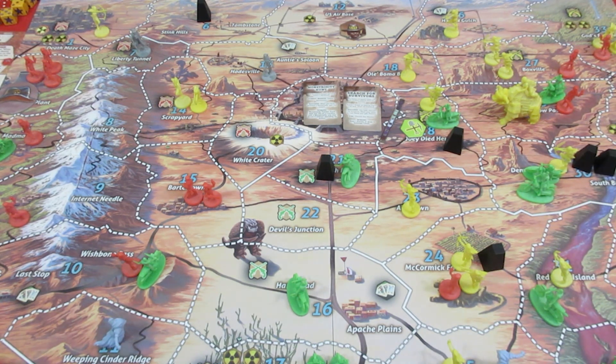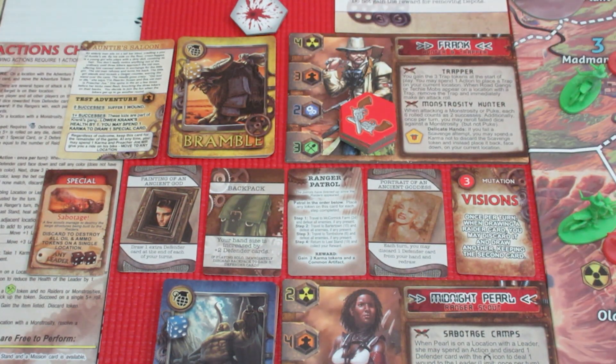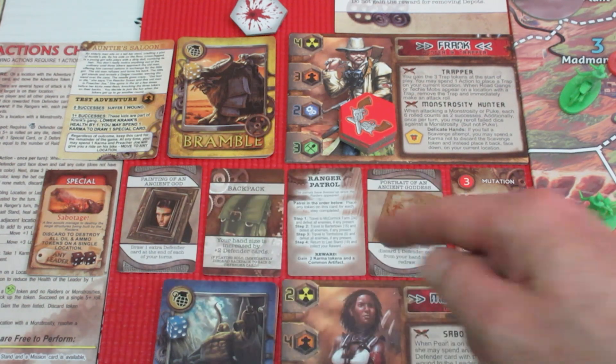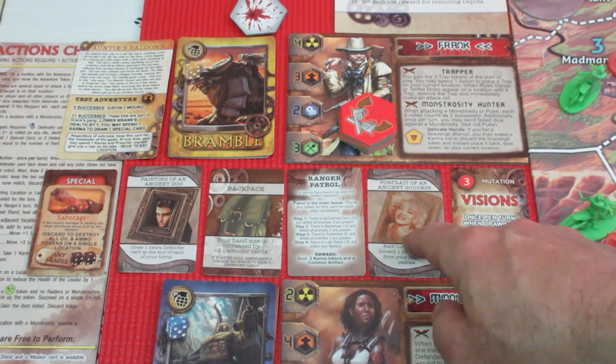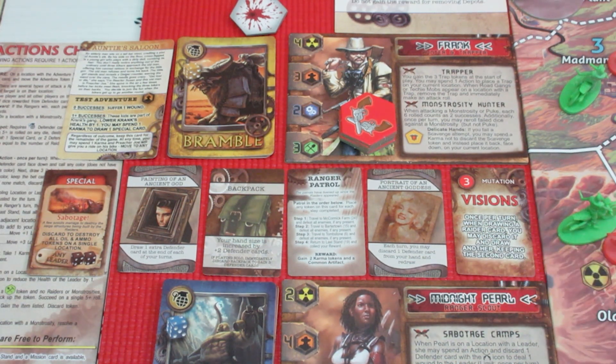Let's take a look at Frank's area — his actions, artifacts, and abilities. Frank only has five actions because he has two wounds. Trapper ability we know; he's already used his tokens. Last one's at the US Airbase. Monstrosity Hunter — not going to worry about that. Puke is dead. He does have Painting the Ancient God — draw one extra defender card at the end of your turn. He also has Portrait of an Ancient Goddess — discard any one card and draw another. We might want to do that to maybe get another Bramble card. He has Visions to bounce a raider card. We also have Sabotage, which we could use to wipe off two oil and ammo depots right off the board.